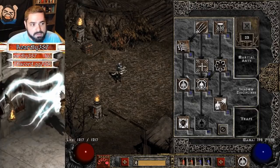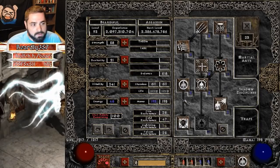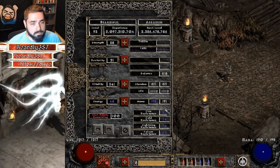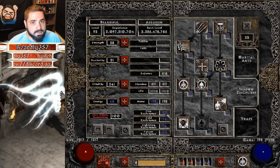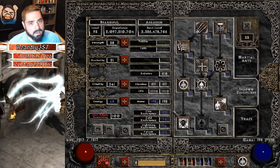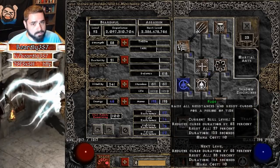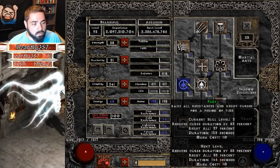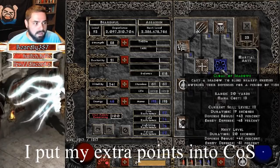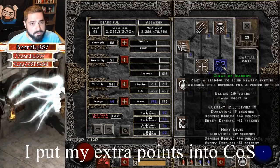You want to grab a point in Burst of Speed and one in Fade. With the amount of resistances you have on your gear without Fade, one point is good enough — and because of the Lore I'm wearing it brings it up to two. With Fade on, you can see where my resistances are. They're decent, good enough to get the job done. Remember that Burst of Speed and Fade will override each other, so you pretty much want to pick one or the other. What you can do is use Burst of Speed to get to the fight and then use Fade once you get there.